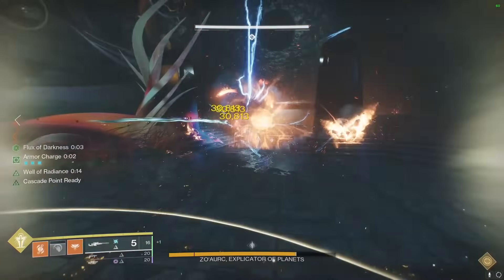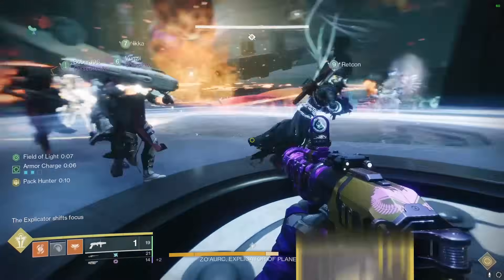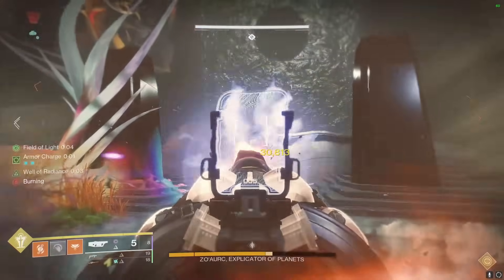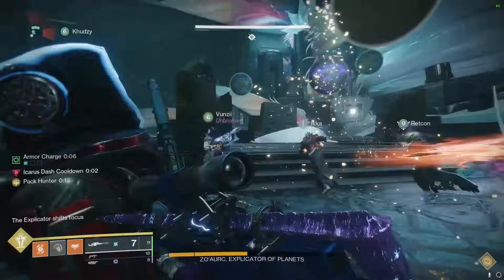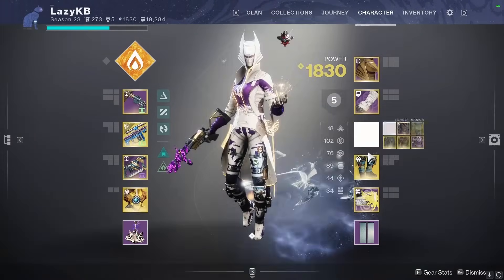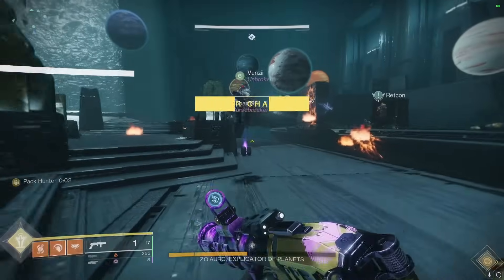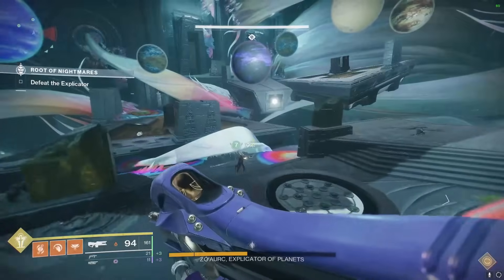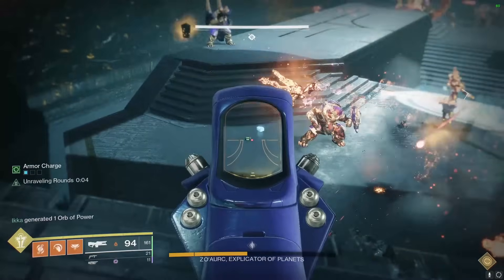For barrel and magazine perks, you pretty much want Quick Launch, and either a velocity, handling, or reload masterwork depending on your other perks. You want Spike Grenades mixed with Sticky Grenades most of the time — we'll get into why stickies can be good in the movement section. I'm really liking Mountaintop right now because it's very versatile: it can do boss DPS decently, good major DPS, and it's a powerful movement utility tool. There are going to be a lot of places where Mountaintop is a great pick, especially in content where you can't use an Eager Edge sword because you need a better heavy weapon.